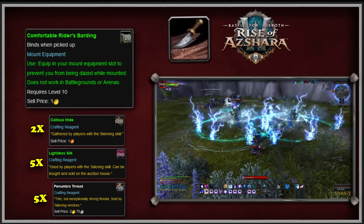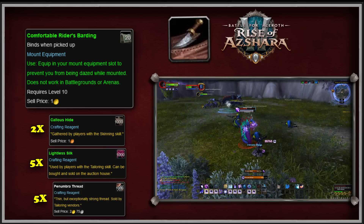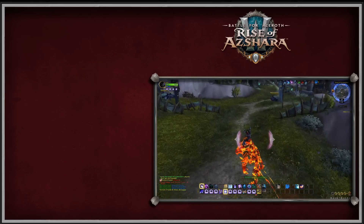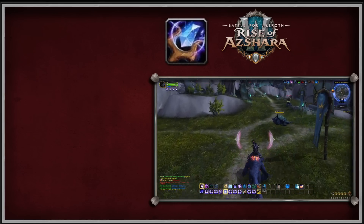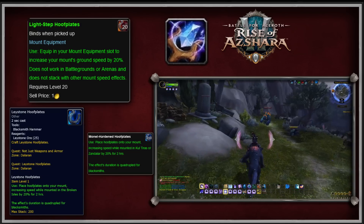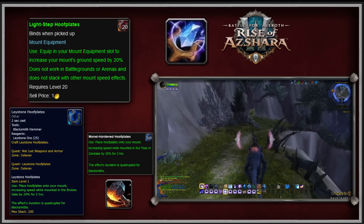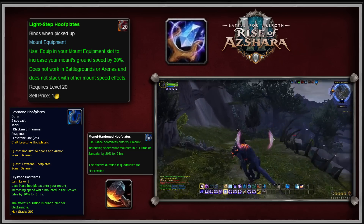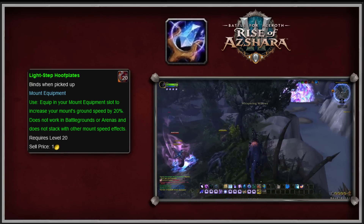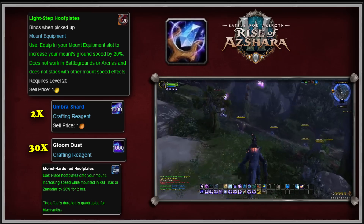Crafting the Comfortable Rider's Barding is considerably easier with Shadowlands Leatherworking, as it only requires 2 Callous Hides, 5 Lightless Silk, and 5 Penumbra Thread. Perhaps Blizzard thought that having to make it from BFA with two different professions and mat-intensive items was too expensive or too much work. The next piece of slottable mount equipment is crafted using BFA Enchanting — the Lightstep Hoofplates have the same function as their predecessors but are enchanter-crafted. Enchanters still need Monelite Hardened Hoofplates as an ingredient, plus 2 Umber Shards and 30 Gloom Dust, to craft the item which increases ground mount speed by 20%.